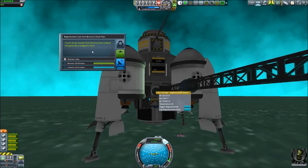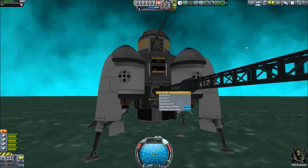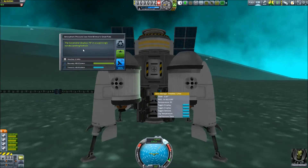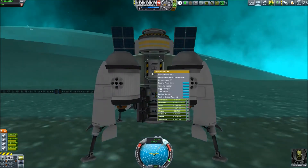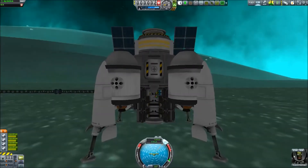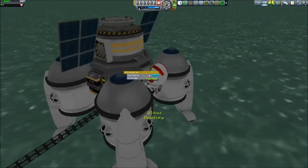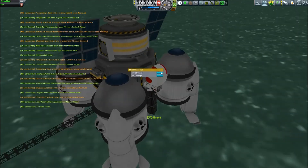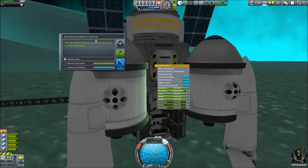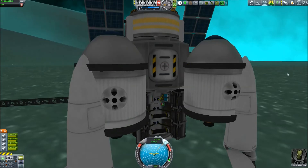Magnetometer data: closer study reveals that Minmus does indeed not generate a magnetic field. Log temperature: the temperature is just cold enough for a good ice cream cone. Log pressure: the barometer displays zero in a surprisingly condescending fashion. Technically we should be able to do a crew report, but first we have to do an EVA, take all the data, store it again, and then get back in to do a new crew report. From the Great Flats: you know that landing on a perfectly flat surface is somewhat boring — but I liked it.